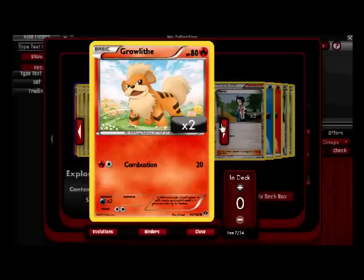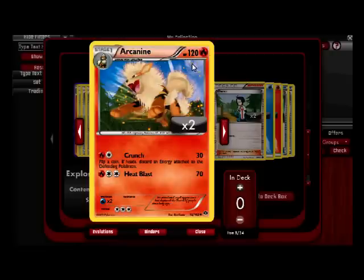Growlithe times two, because Growlithes are amazing. Bill can turn into a Slowpoke — I'm fairly sure. I thought it was a Rattata. He turns himself into a Pokemon, which is amazing. Here's Growlithe — 60 HP, which is pretty solid for a basic that can evolve. Combustion: two mana, 20 damage — not amazing, not bad. Arcanine: 120 HP, Stage One. Crunch — red and white, 30 damage, flip a coin; if heads, discard an energy attached to their defending Pokemon. What I like about this guy is there's no negative impacts — most fire types have a discard, but he doesn't.